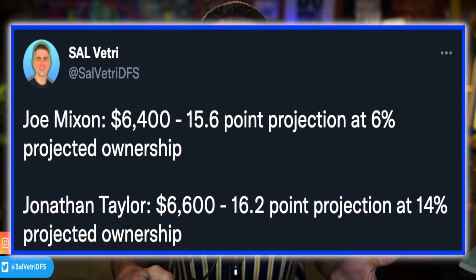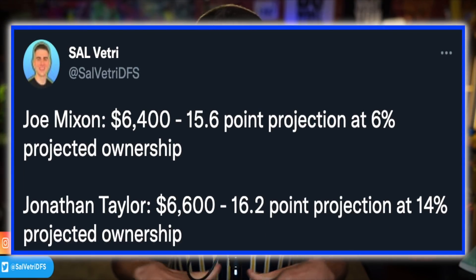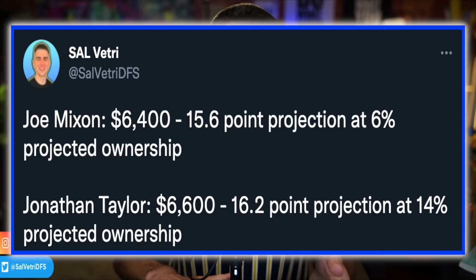Just look at the comparison: Joe Mixon versus Jonathan Taylor. Jonathan Taylor is a 10-point favorite coming off a massive Monday Night Football game, so everybody wants to play him against Houston's terrible defensive line. I actually have Mixon's matchup against Detroit grading better, and Jonathan Taylor is more expensive projecting at 16.2 points compared to Mixon's 15.6 — basically the same. Jonathan Taylor is likely to come in at 14 percent ownership, maybe down to 12 or 10, while Mixon is at just six percent — I expect Taylor to be double the ownership of Mixon at a higher price.